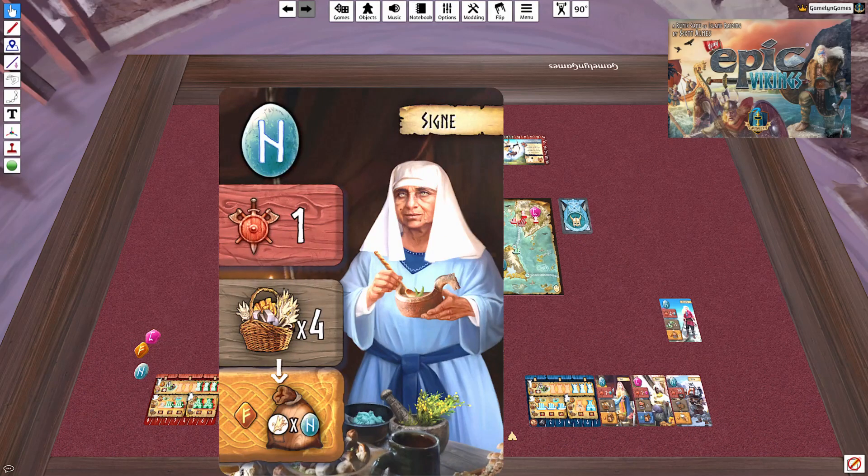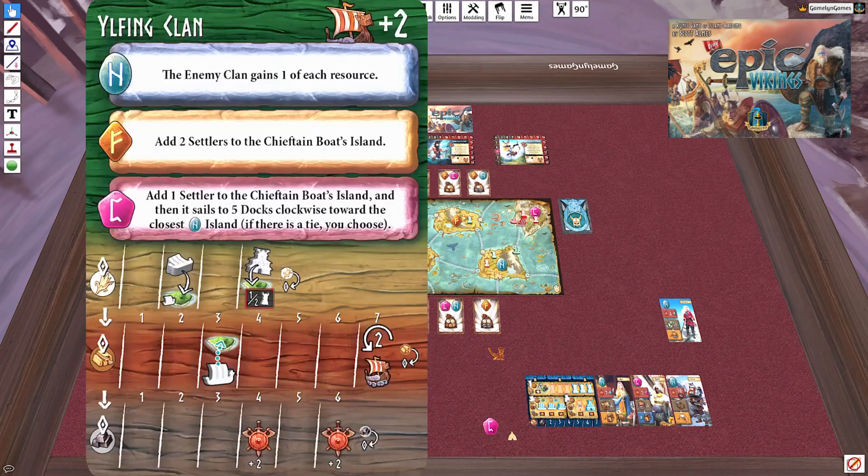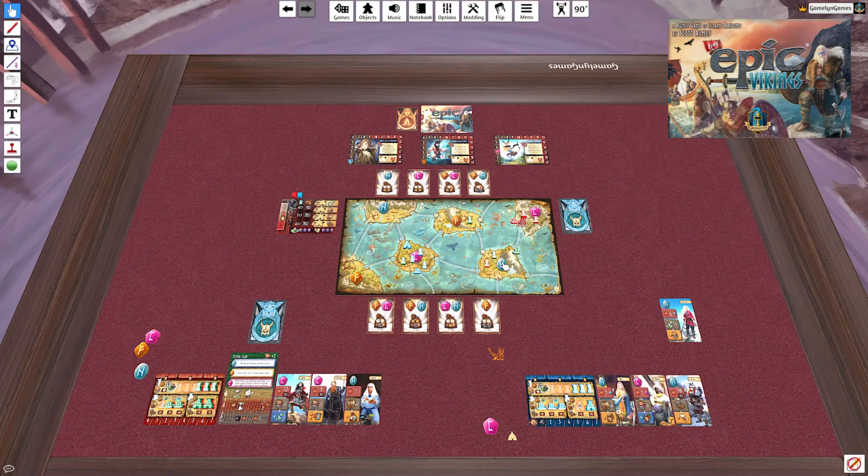They also get the bonus action of two food, and picking that up means they've hit the icon at the end of the food track at space four. That icon says: look at where they have units on islands and wherever they have the most units without a temple, cut their settlers in half rounding down and drop a temple there. Their food resource then resets to zero. The island with the most settlers gets one unit removed and a temple placed.